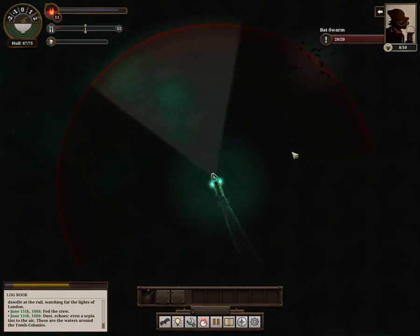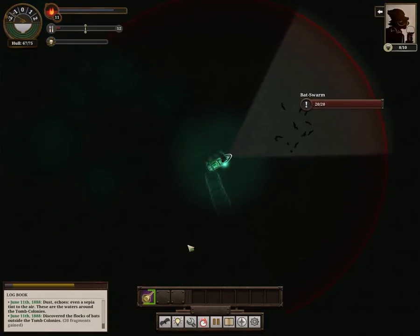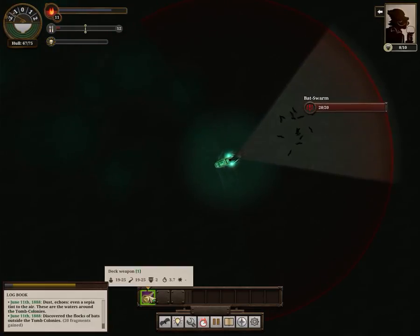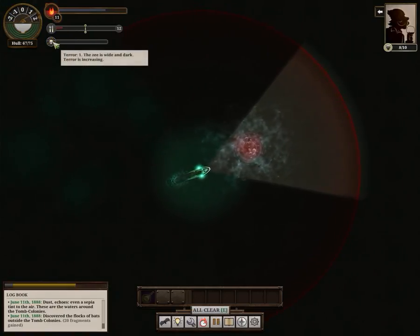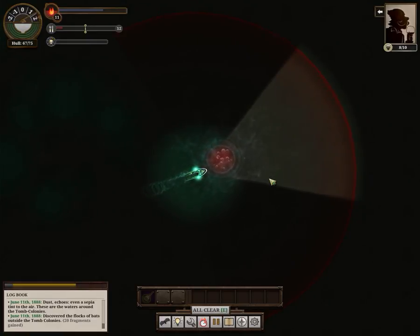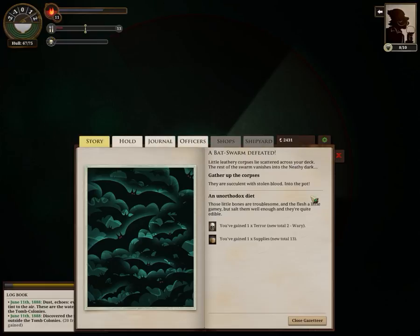Full speed ahead to the north. Bat swarm — aim, aim, fire. They're gone down for now, and the sure amount of supplies we're going to be gaining, because we're going to gather up the corpses into the pot. We'll gain a free supply and another bit of terror — but that's not a big issue, for we like our unorthodox diet. Those little bones are troublesome and the flesh is a little gamey, but cooked well enough, they're quite edible.